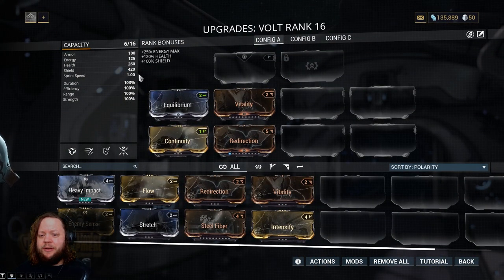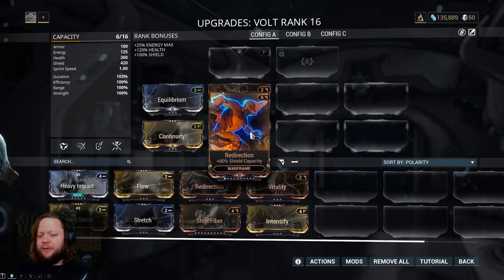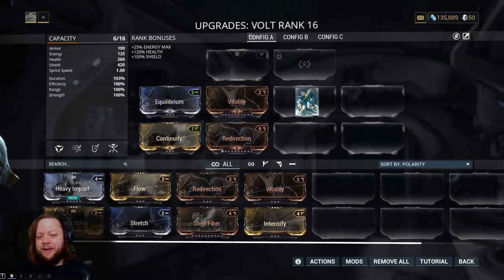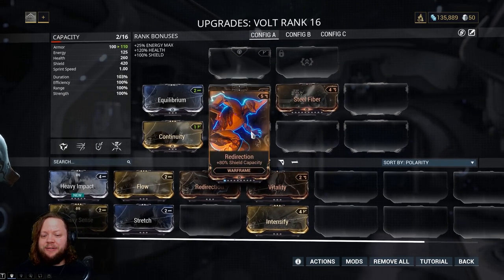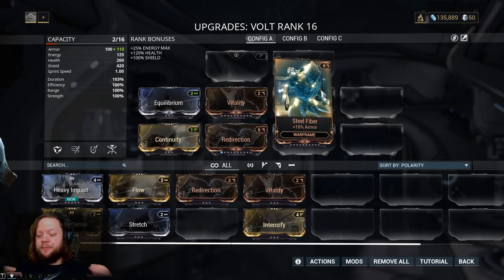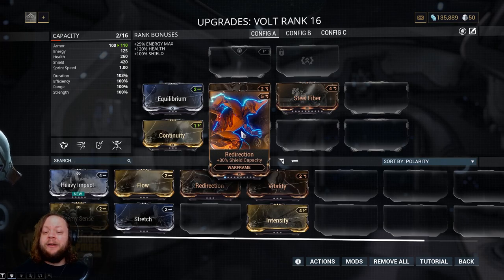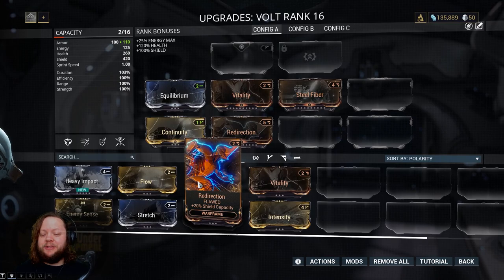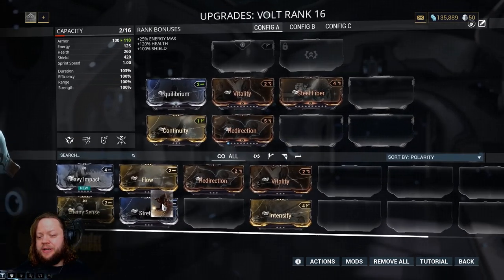For Volt we now have Vitality and Redirection, and I'm going to throw on Steel Fiber as well. Steel Fiber is the base armor mod, so Vitality, Redirection, and Steel Fiber are your base survivability mods — Steel Fiber for armor, Vitality for health, and Redirection for shield capacity. I haven't ranked any of these up for the same reason — I want to be able to put them on a brand new frame when we start leveling one.